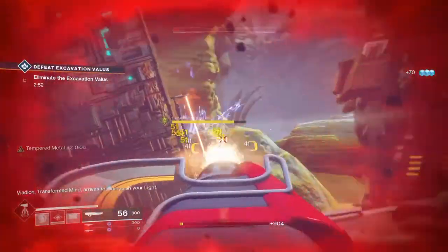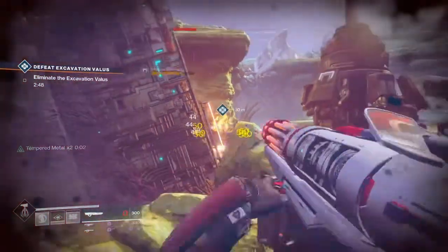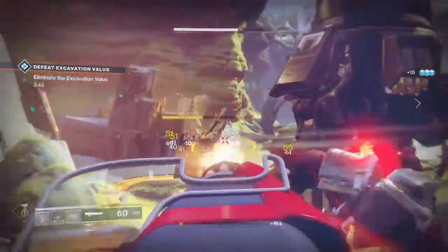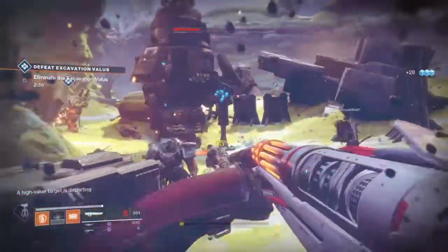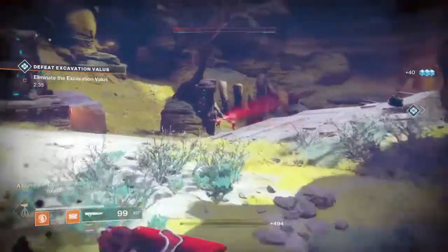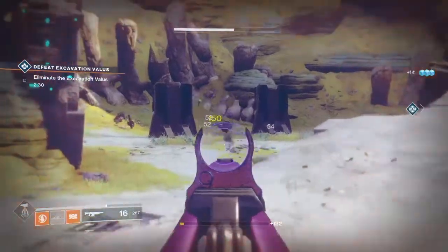A really good build is a Striker Titan using Sweet Business and Rally Barricade, combined with an exotic chest piece — I think it's called the Actium War Rig or something like that — which reloads your auto rifle automatically every couple of seconds without you having to reload.